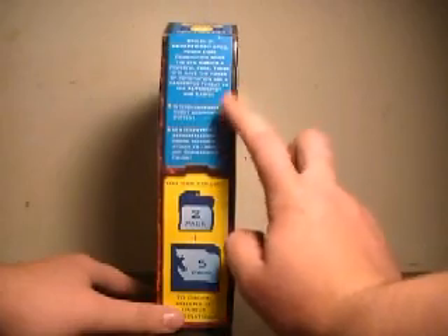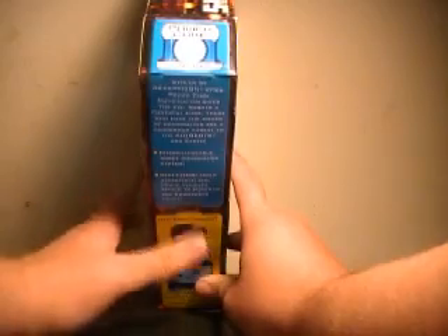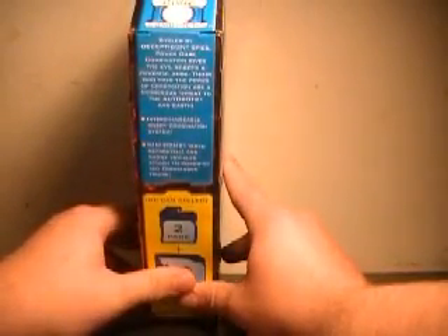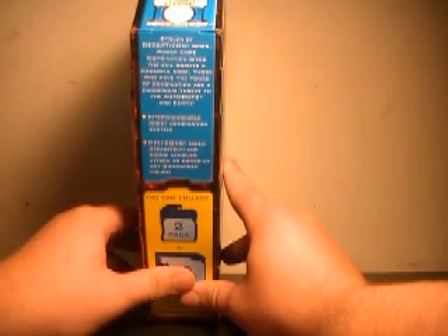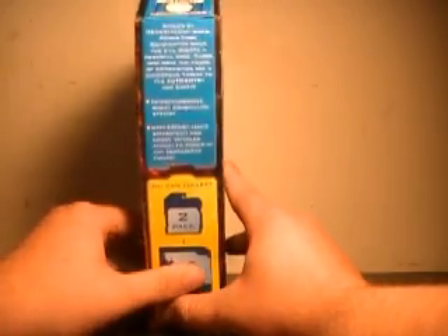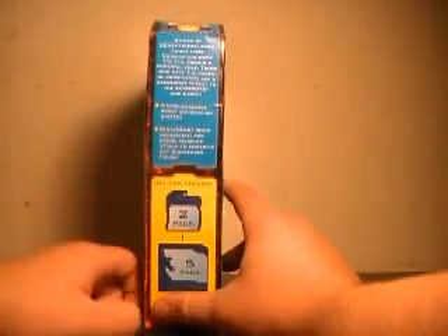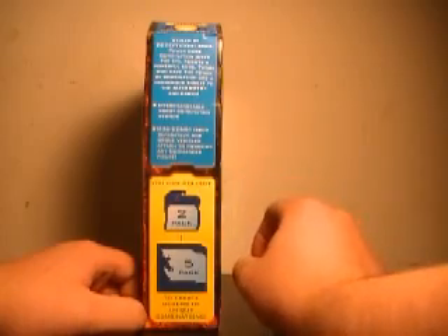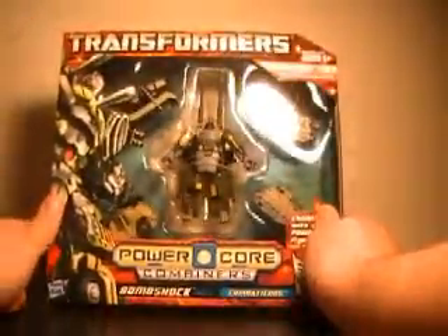Over here you have your standard read-up on the PowerCore combiners. Since this is my first time reviewing a PowerCore set, I'll go ahead and read it. It says: Stolen by Decepticon spies, PowerCore combination gives the evil robots a powerful edge. Those who have the powers of combination are a dangerous threat to the Autobots on Earth. It also says the Interchangeable Robot Combination System works with the Minicons, which are sold separately. I did see those — I didn't pick any up yet, but supposedly you can combine the sets together to make the robot more powerful, which I'm assuming means bigger.